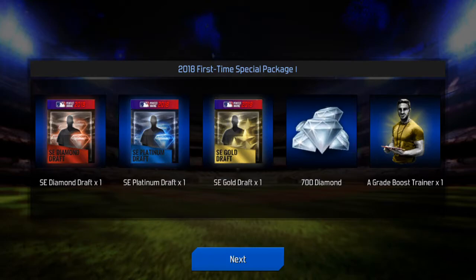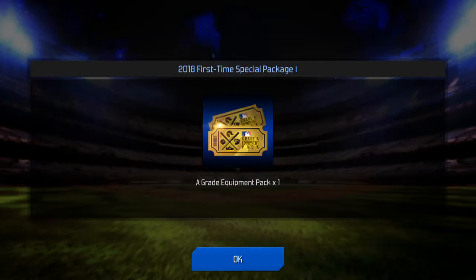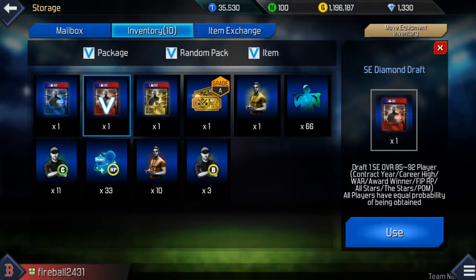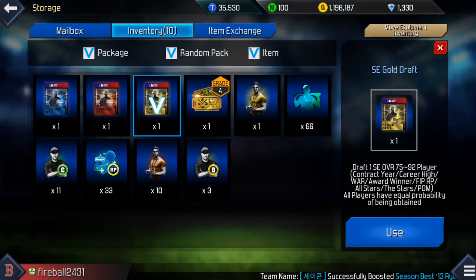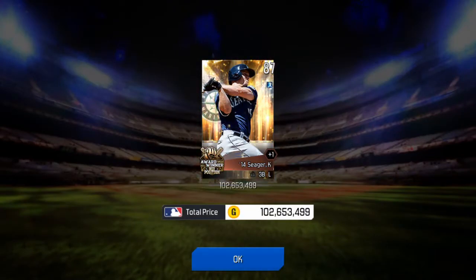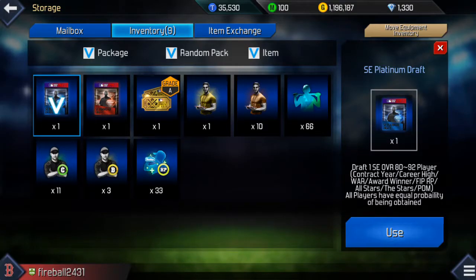Let's get these out of the way — the gold, platinum, and diamond draft. See what levels these are at. It's 85 to 92 for a diamond. Let's do the gold here. Kyle Seager, 87 overall pull — another great pull to get. Definitely some great pulls to start off for this season.